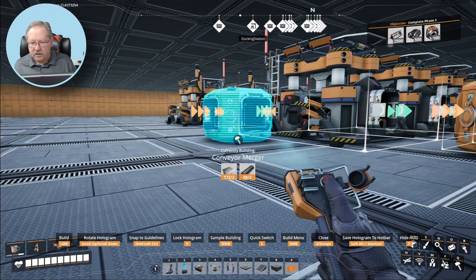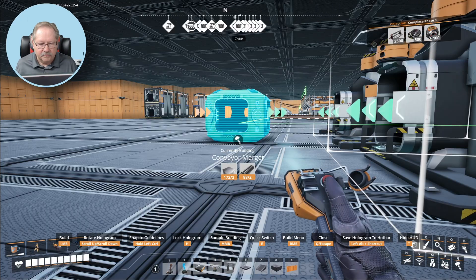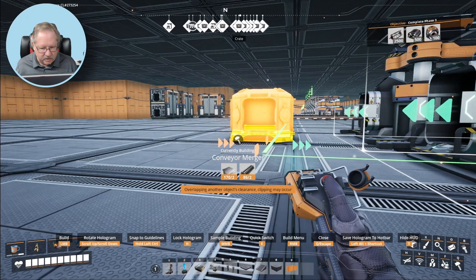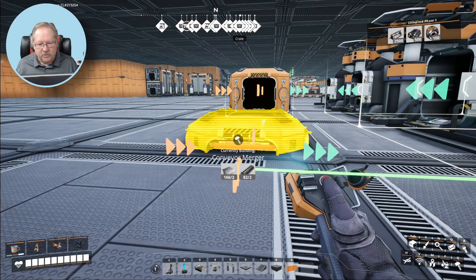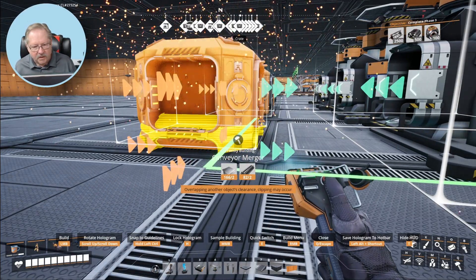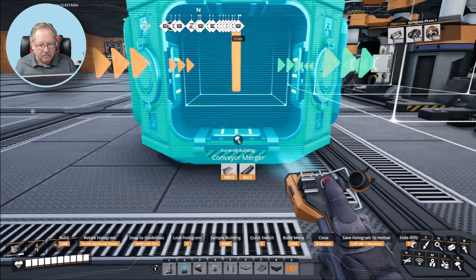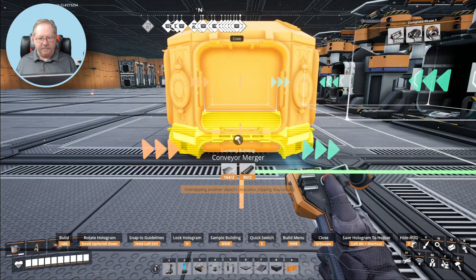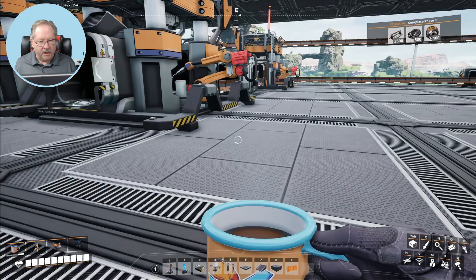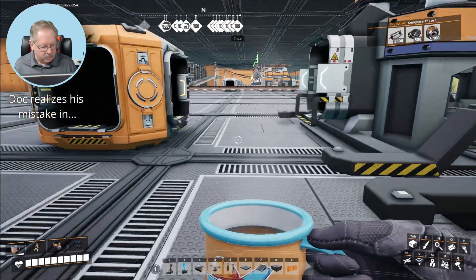That's scooting it a little bit closer than I like, but that'll work. I have both lines there. They're still in line, but not getting the line going to and from — that's probably okay because I know where I'm putting them. Now I can go ahead and put the conveyor belts between those.